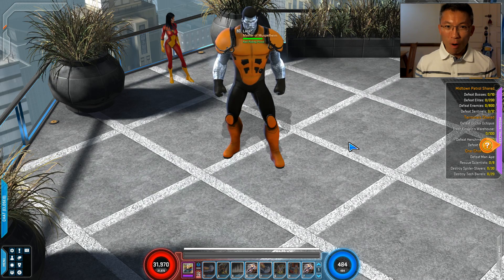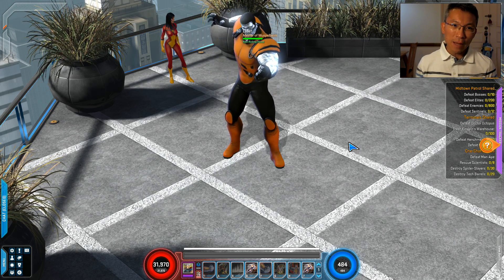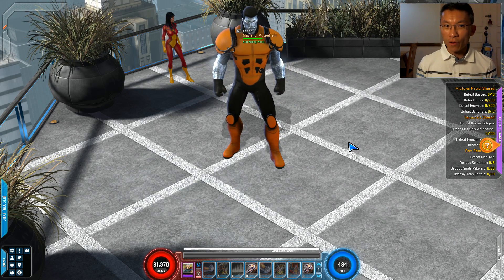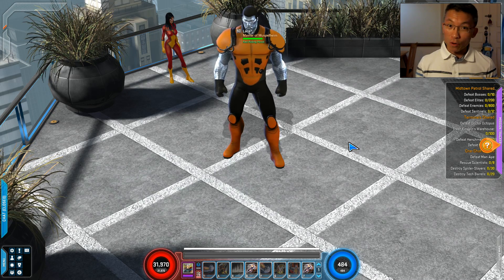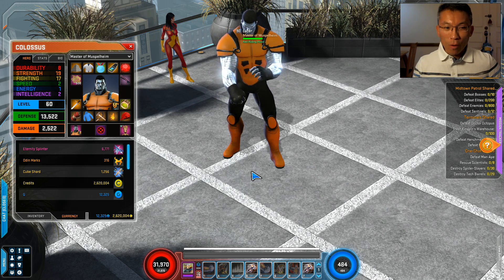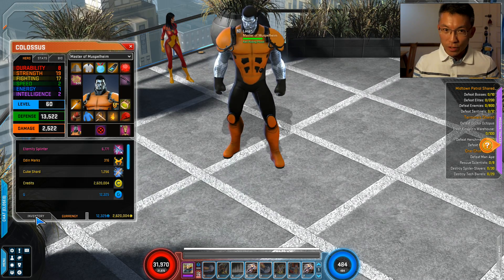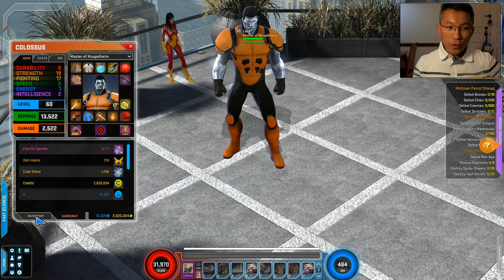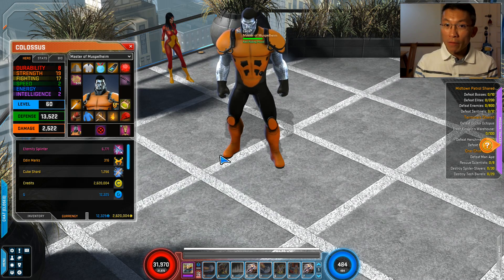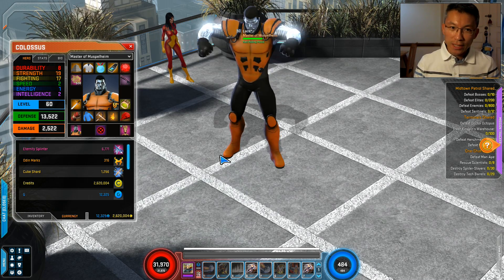A lot of old players are probably familiar with all these currencies. I'm going to touch on some of these currencies that may not be obvious to you, because some of these tokens you can collect for something useful. To view your currency is straightforward — press the inventory button and you can see the list of currencies. I'll also go through some items that act like currency but aren't in this tab.